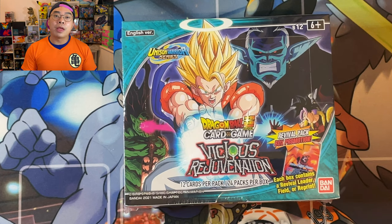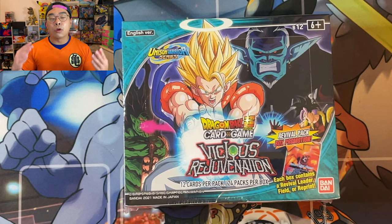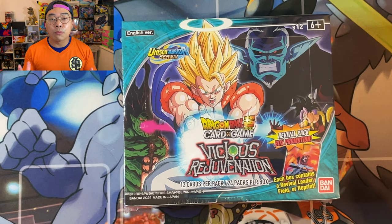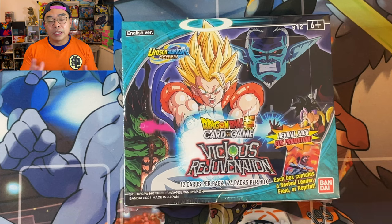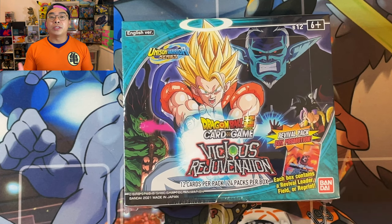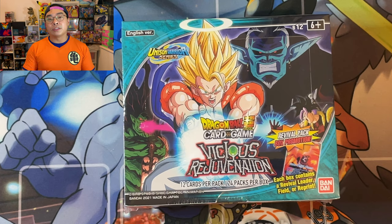In the meantime, we had so much fun opening up Dragon Ball Super Card Game product. Right in front of us is the latest set, B12, which is the Vicious Rejuvenation. This set is scheduled to come out on the 22nd of January, but we were able to get some early access. So here it is.